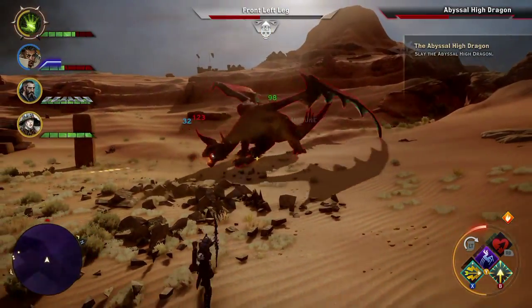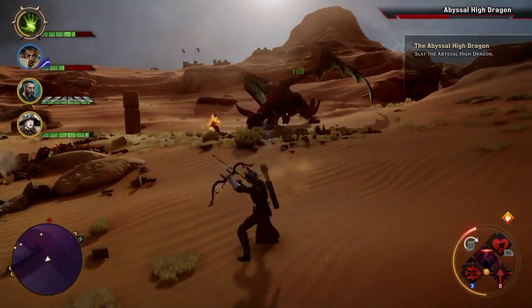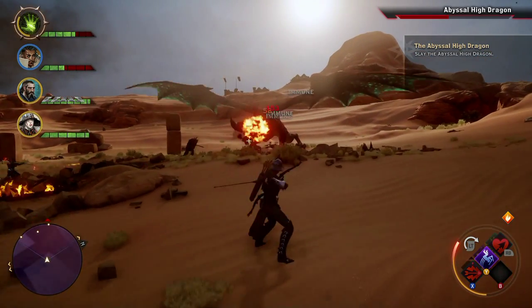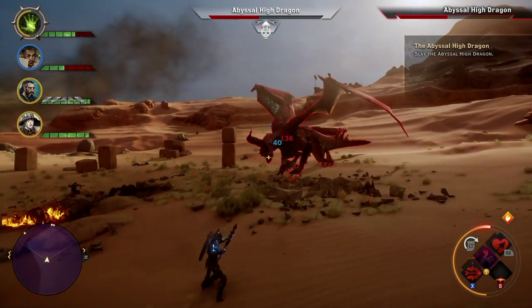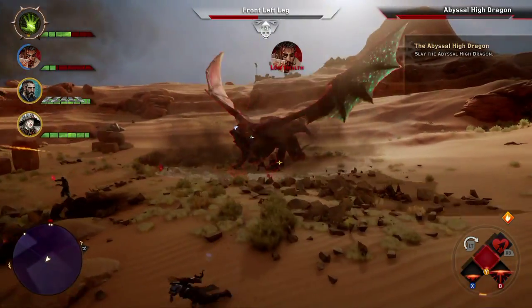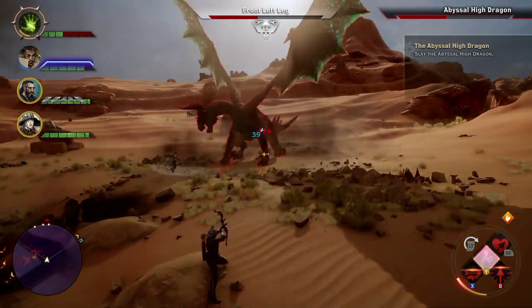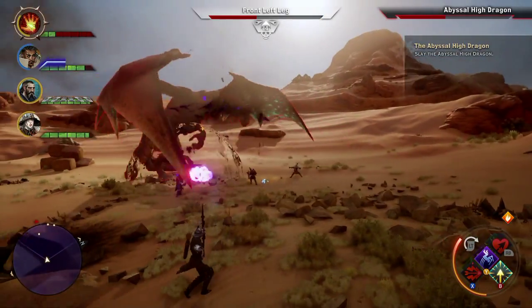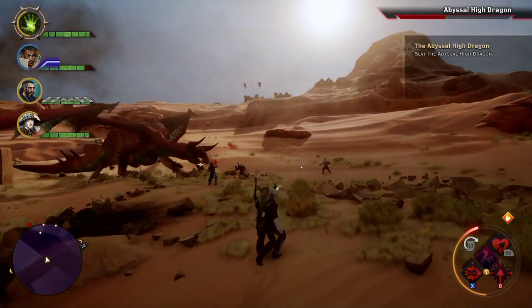Later on I'll get an ability that benefits my class more — I don't want to give any spoilers but you'll see that. As for tonics, just like the Hinterlands dragon you can use the fire resistance tonic — I definitely recommend that, it'll help out a ton. There are also different armor tonics to make your characters bulkier.